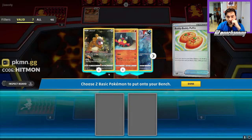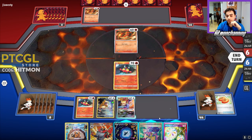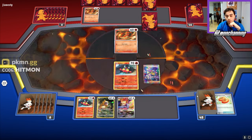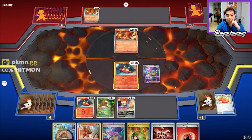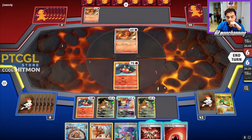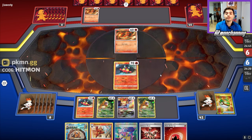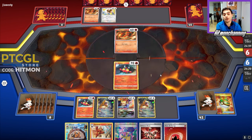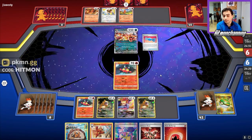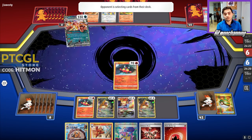We don't need to put Lumineon into play if we just find TM Evo — no need to waste the Neo Upper Energy. I'm a bigger fan of just going for the Iono play, getting some fresh cards. I'm just going to pass. This Litten gets knocked out — that sucks. They're going to need to bench a Pidgey at some point. There's the Pidgey and the Charmander, so now we can one-hit KO if we find that Neo Upper. They do have Rare Candy Charizard in hand, which is a little annoying. That's precisely the reason I did not want to waste the Neo Upper Energy.